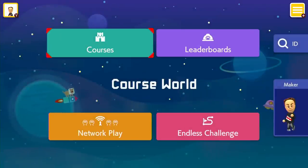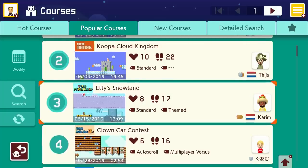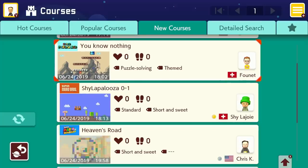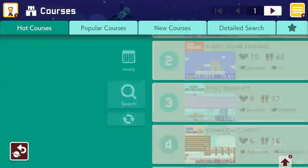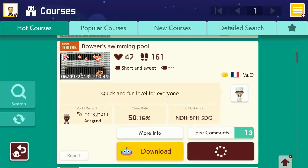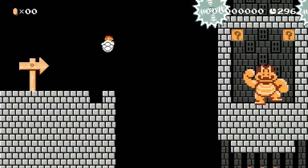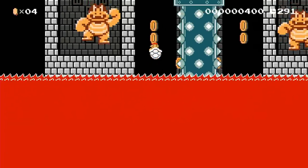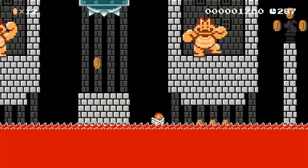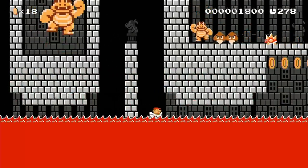I've made some courses — do you want to see some of what people are making first? Let's look at hot popular courses. 'Mr. O coming in' — 'Swimming Pool,' clear rate only 50%. I like that you can download these for playing on the go. A Nintendo 64 logo just showed up at the very beginning — you can add custom little flash animations. I'll show you in the course creator.